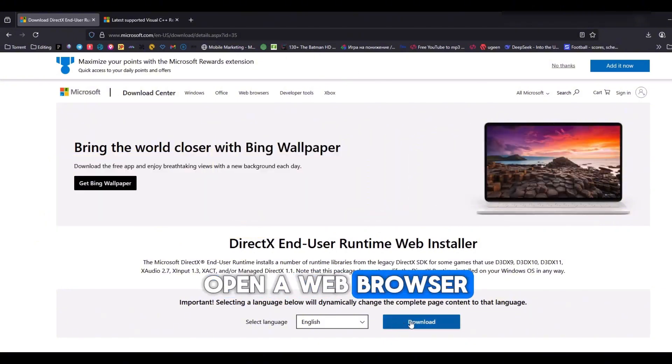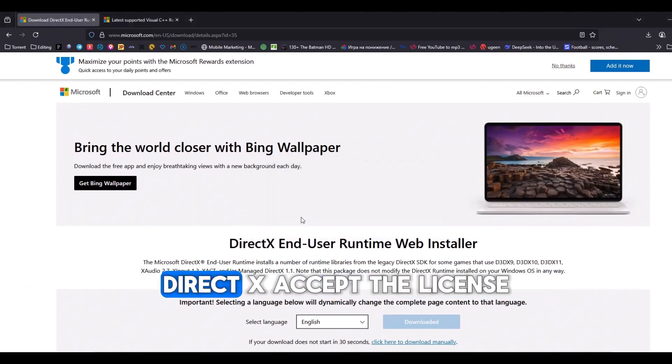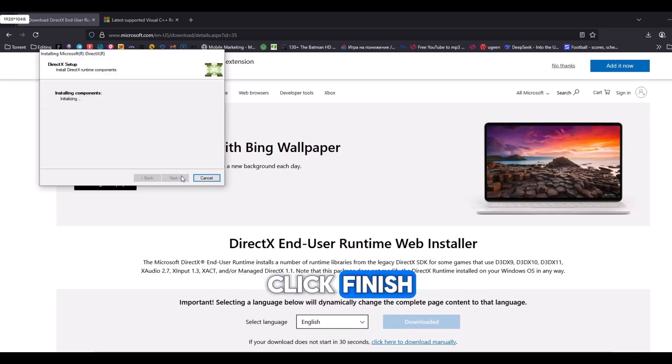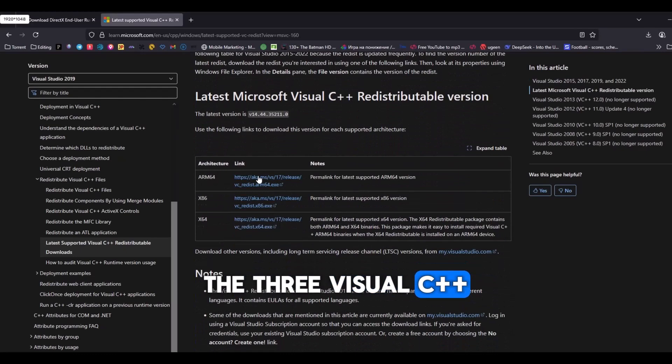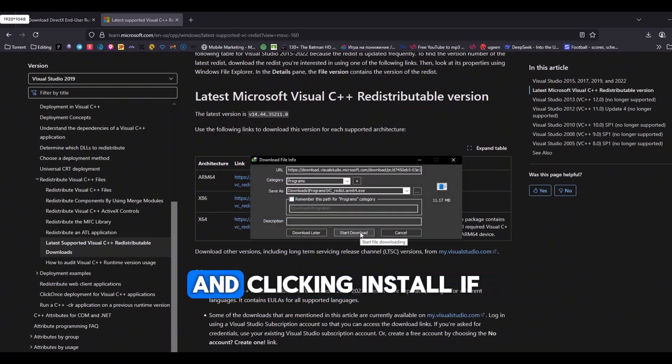Open a web browser and visit the two websites listed in the description. On the first, download DirectX, accept the license, run the installer, and click Finish. On the second, download the three Visual C++ redistributable files. Install each by accepting the license and clicking Install.